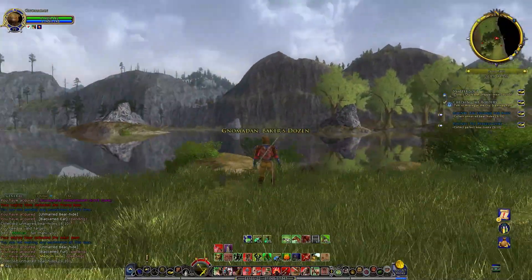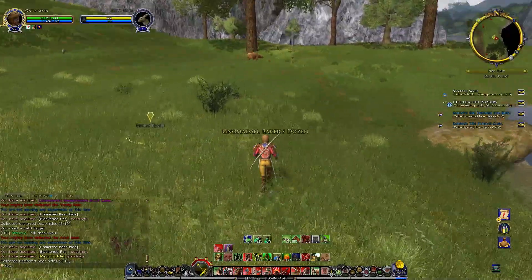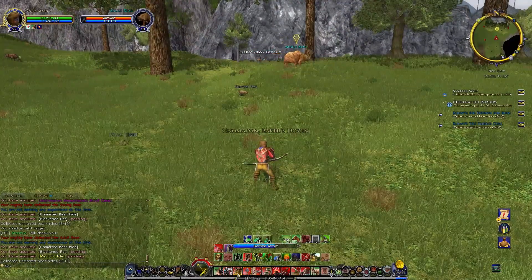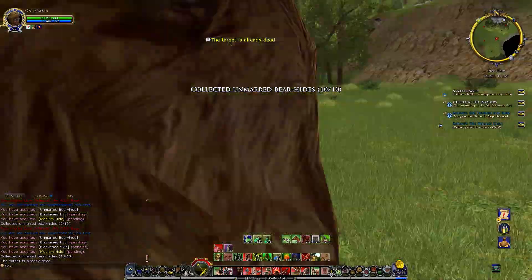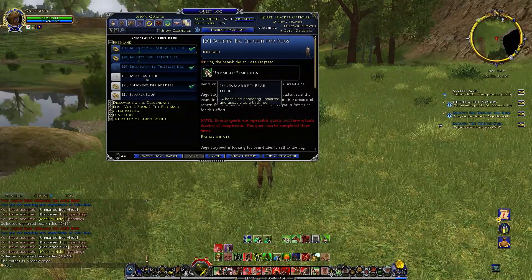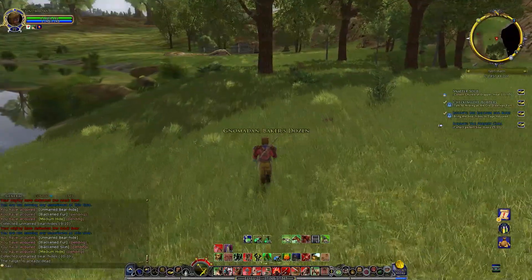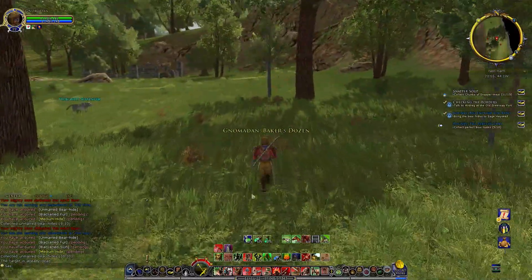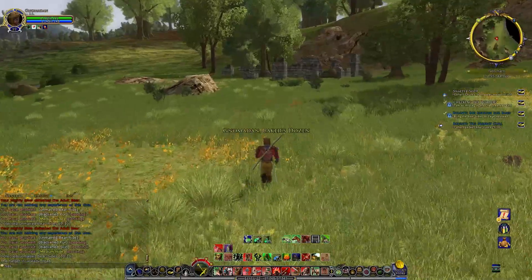Let's see if we can finish up the bear hides here, and then we can go and talk to our two adventurous spirits. Collected ten unmarred bear hides. A bear hide appearing unmarred and usable as a thick rug — it should work out fine. Let's go back to our campers — our adventurous spirit sorts — and let them know we've got bear hides for them. Always forget to find a path. Also always forget that I've got a horse again — let's make sure we don't forget that whenever we ride back over to Hengstacer.